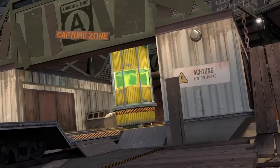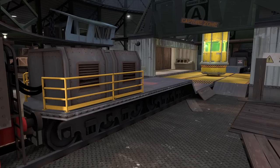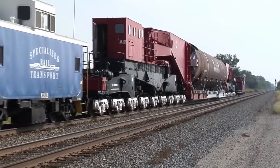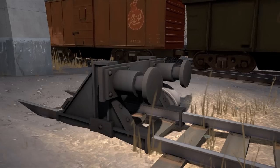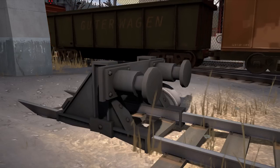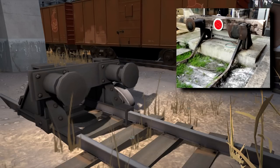Next up is the long flat car holding the container of... whatever this is. Green bug juice? I don't know. It's a depressed center flat car based on a Schnabel design. These specialized cars are used to handle oversized and sensitive loads. The last new model is this buffer stop — they're used to mark the end of a track and stop any trains from running off the line. It's a generic-looking European design, and that's about all there is to it.